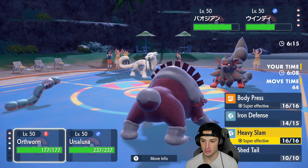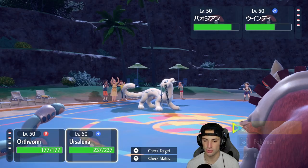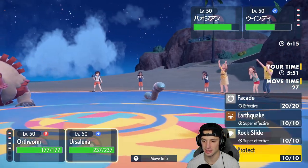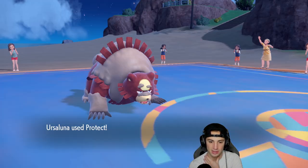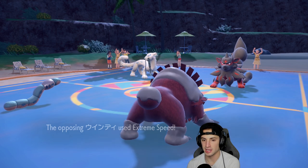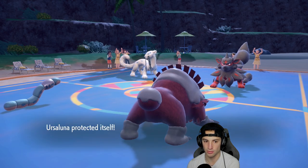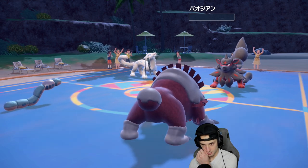I'm going to go Body Press into Chien-Pao to get rid of it, and I'll Protect Ursaluna to look to trigger Guts. We have three turns left in trick room, even better. Body Press on Chien-Pao, Protect on Ursaluna — Extreme Speed comes into Earthworm, they double down on Ursaluna which we don't mind at all. We get the Guts trigger, plus Earthworm finishes off Chien-Pao. Plus-two defense, bang — see you later.